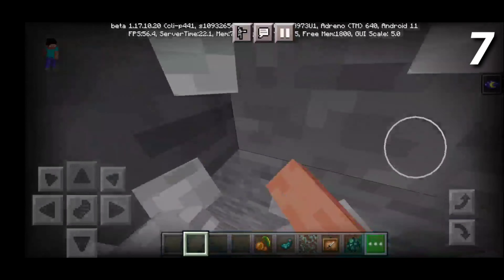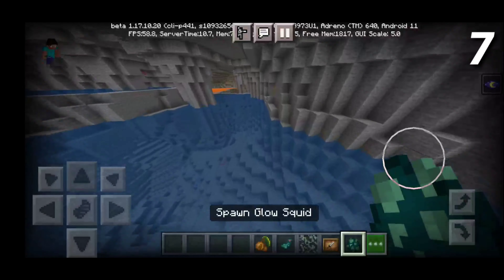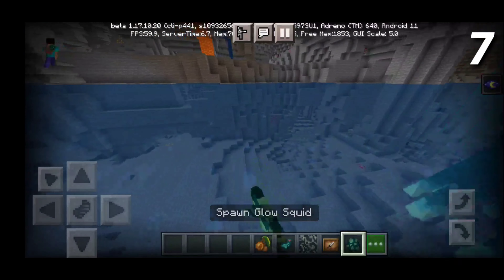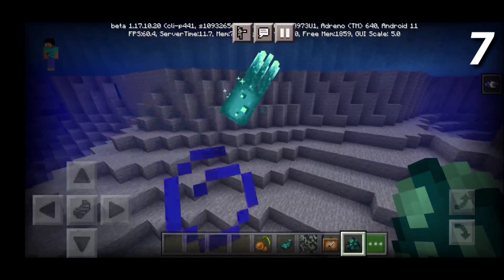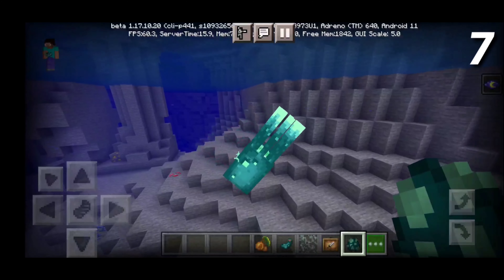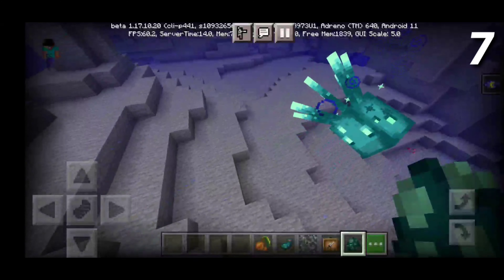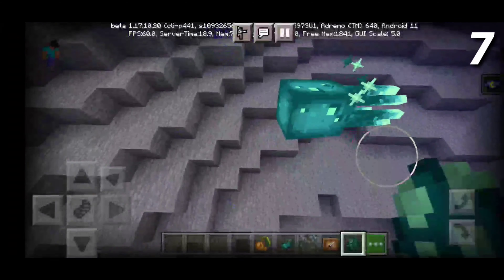On the number 7 spot, we have the glow squid. I'm not trying to be funny or make it a meme, but I genuinely think the glow squid is kind of cool. I just love the story behind it because it is just ridiculous — so many people got mad that it was the glow squid that got added instead of the ice oliger. But you know what? The glow squid is pretty cool. It's literally like a glowy squid thingamajiggy over here.